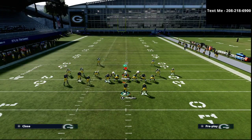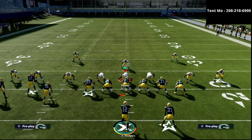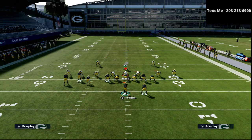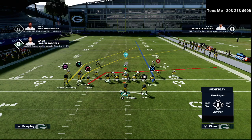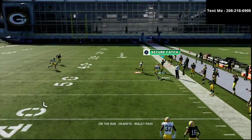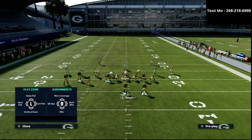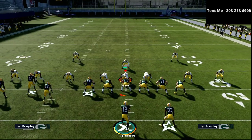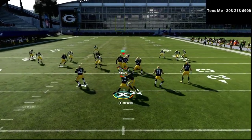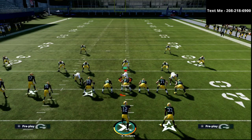The first coverage we want to beat is the Mike Blitz 3. Here's the easiest way to handle it: call PA Boot Over, smart route the square receiver, put your tight end on a delay fade, double team the defensive end, and motion the square receiver to the left. Roll out to the right side and that crossing route will always get open on the sideline. If they're using the crossing route and you don't want to throw it, as you're rolling out just flick the right joystick up to playmaker your receiver up the sideline for a very easy completion.